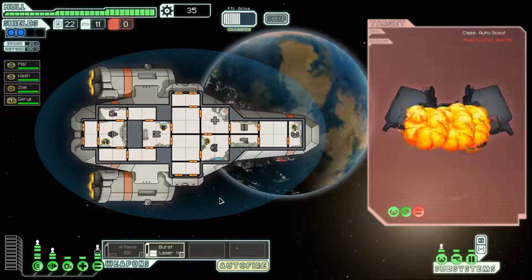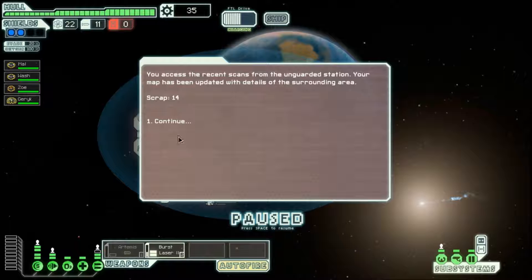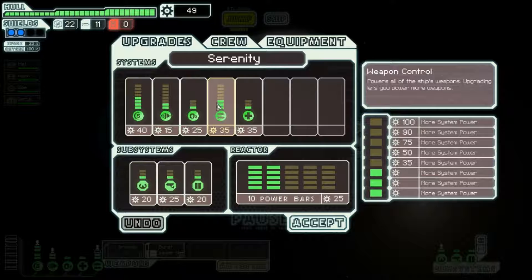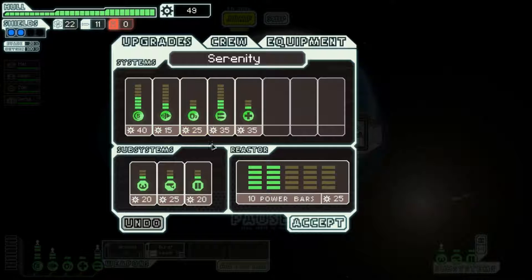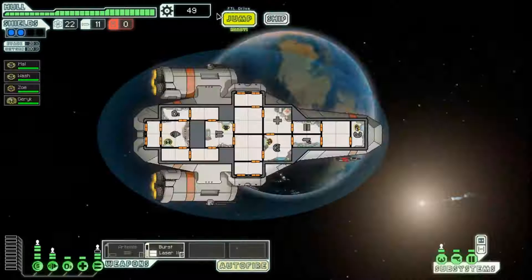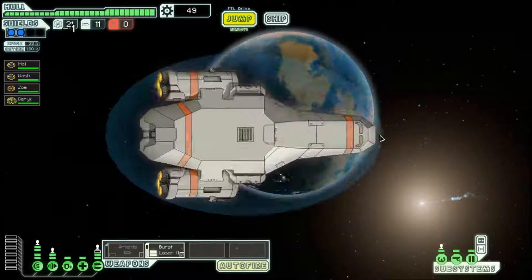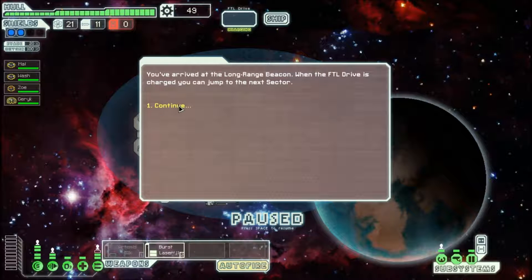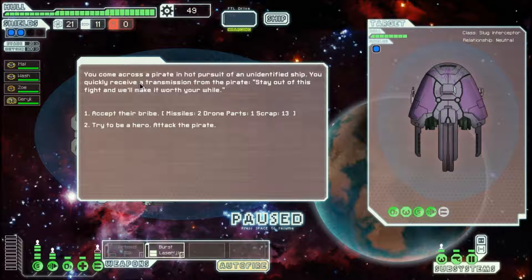I should probably drink some tea. Let's see what's next. Pirate in the next sector. Unidentified ship — I quickly receive a transmission: 'Pirate, stay out of this fight.' I can either accept a bribe of two missiles, one drone part, and one scrap, or be a hero. Let's be a hero.